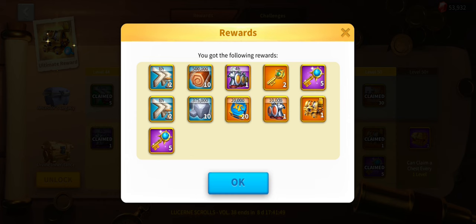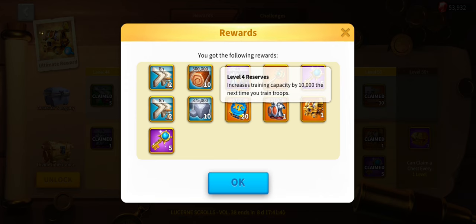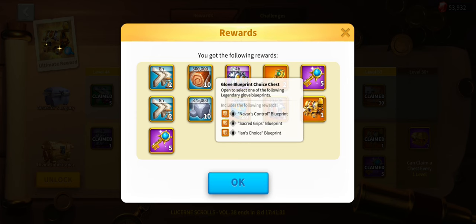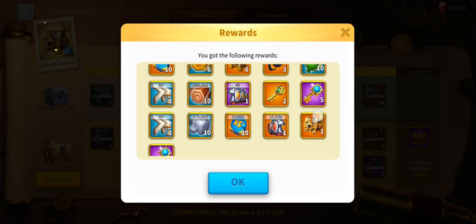Into the penultimate row: more eight-hour speed ups, some stone, tomb of knowledge experience. I do like the training capacity boost — I'll use that for the power events. These cavalry or archer buffs aren't useful to me because I'm an infantry man, but they may be useful in the future for one of my armies. We'll obviously take it. And we've got more of those.